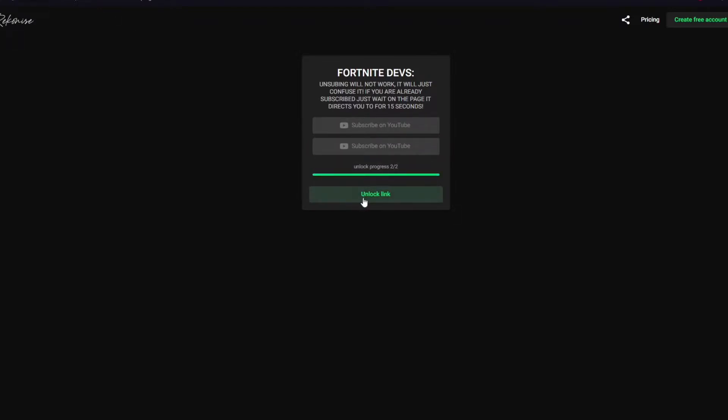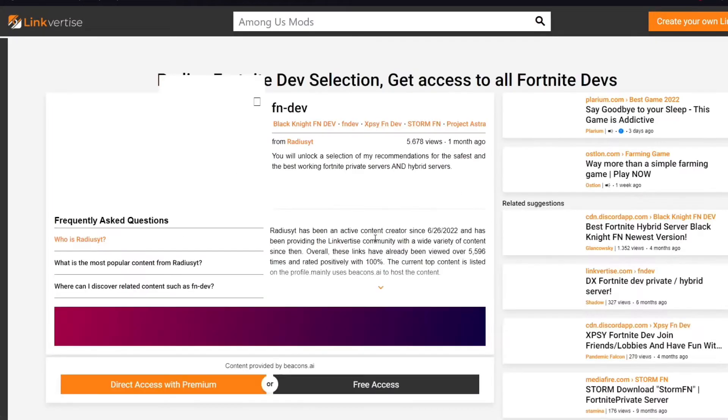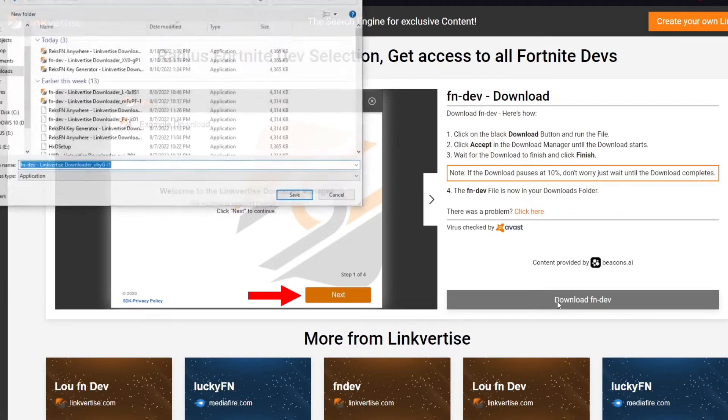It's going to take around 15 seconds to unlock the link, and once you unlock the link it's going to be a LinkTies link right here. Press 'I'm not a robot' and then you're going to press 'Free Access.'